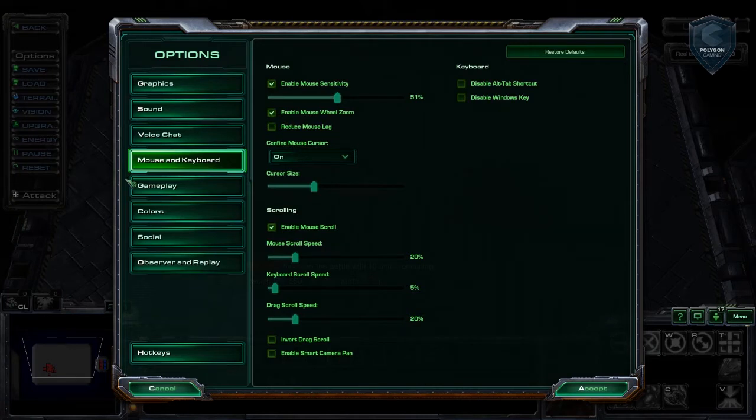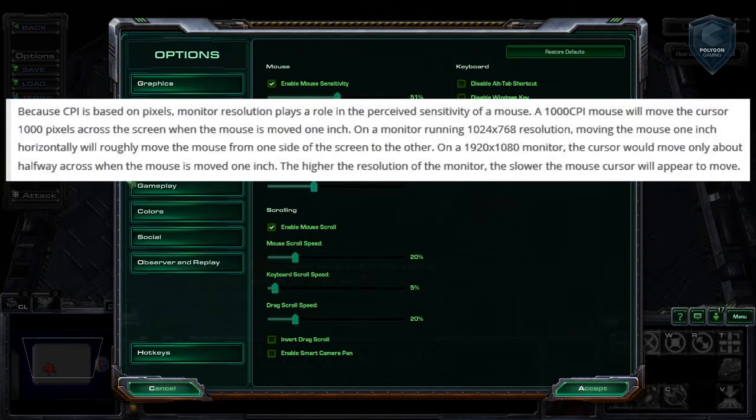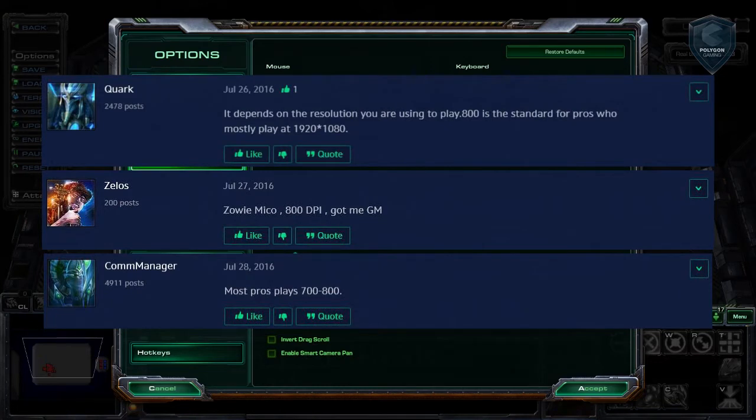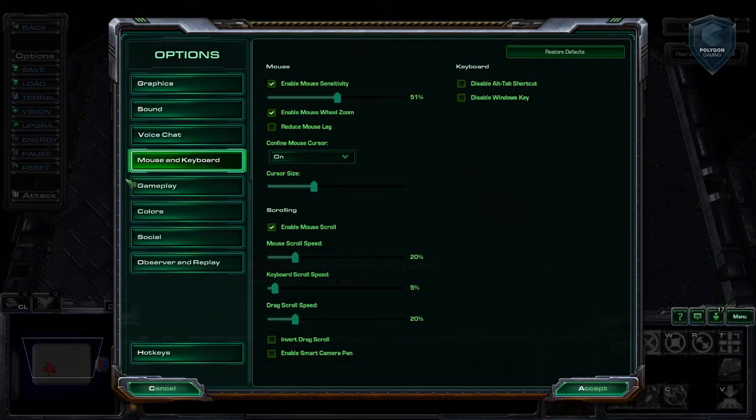Now that we've done all of that, there are a few things to understand about DPI. DPI is relative to the resolution you're using — I'll assume 1080p. If you're set to 800 DPI, which is what most pros play on, moving your mouse about 2.4 inches should move 800 pixels. Keeping these software elements consistent means there's no overflow, meaning you're not skipping pixels due to uneven division. Basically, hardware is better than software.